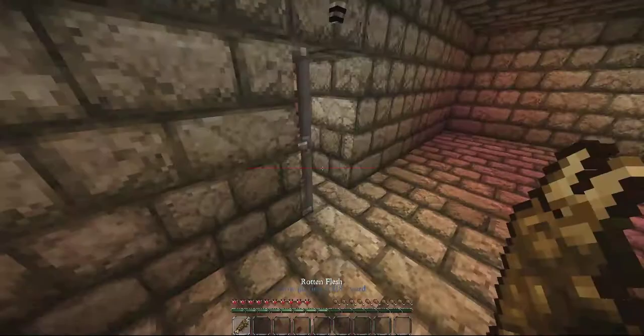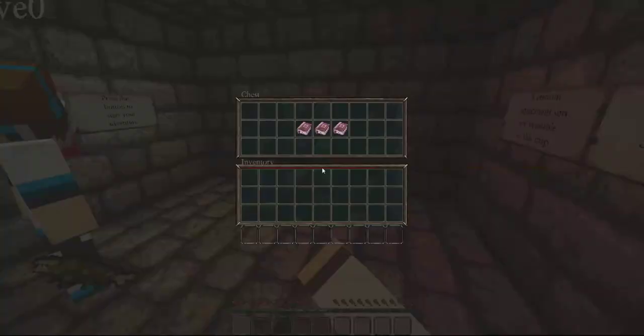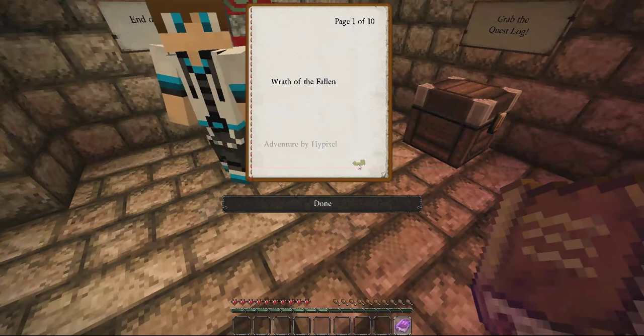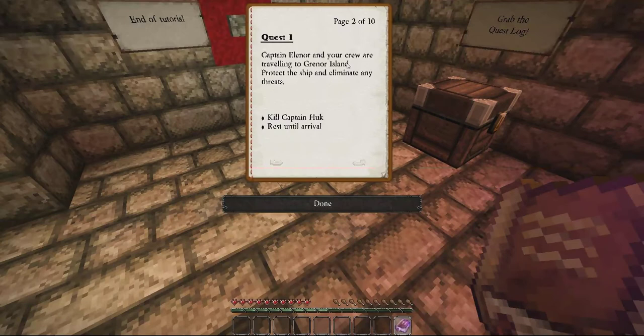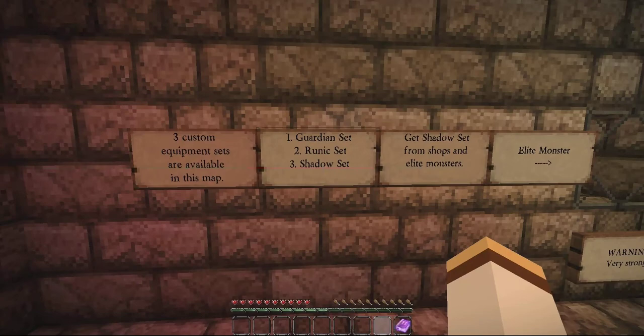I lost two hunger already. Eat this rotten flesh, it'll make you better. Quest 1: Wrath of the Fallen, Adventure by Hypixel. Captain Eleanor and your crew are traveling to Grednor Island. Protect the ship and eliminate any threats. Kill Captain Hook. Rest until arrival. Three custom equipment sets are available on this map: one Guardian set, two Runic sets, three Shadow sets.